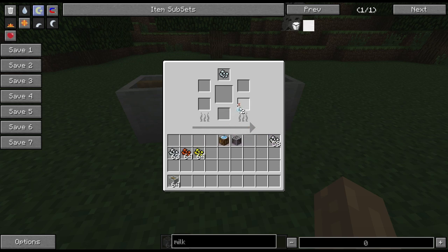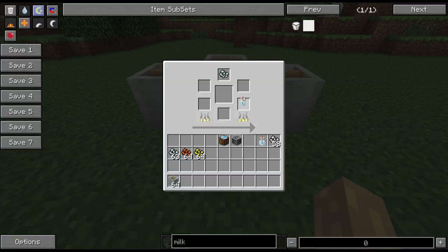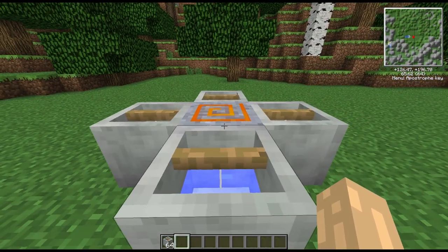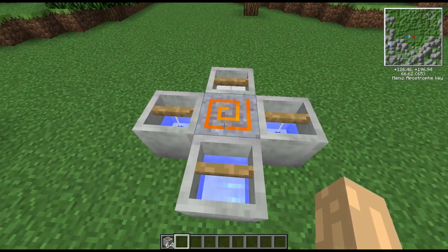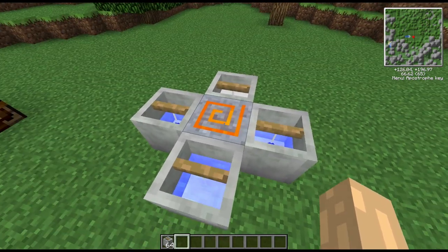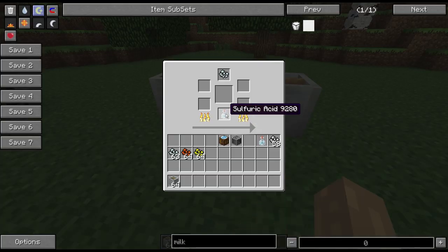One thing to note: you put your liquid in — the sulfuric acid can go in any of the slots by the looks of it — then put your chunks in and you can see the heat starts rising. You do need to apply heat to it. If you've been wondering why it's not working, you do need heat applied, otherwise it's not going to get going.